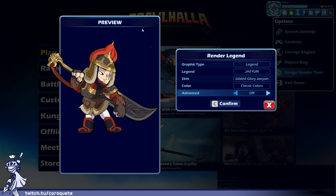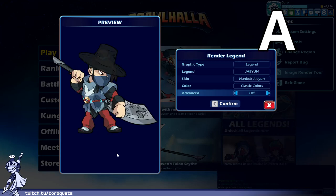Gilded Glory Jayyun — this is a good skin. It's a cultural skin — I don't know if it's period accurate but I'm willing to bet it is. The sword has carvings, the helmet is a nice touch. Red, gold, black — you can't go wrong with that. The oriental colors really work. Gilded Glory gets an A.